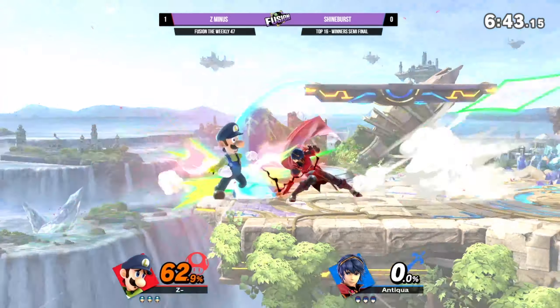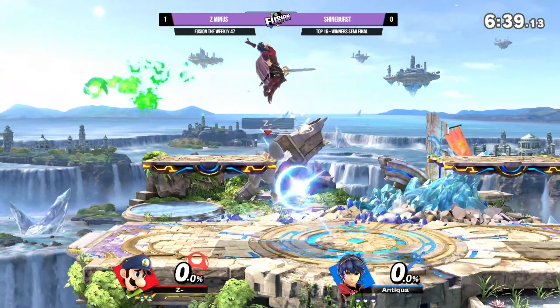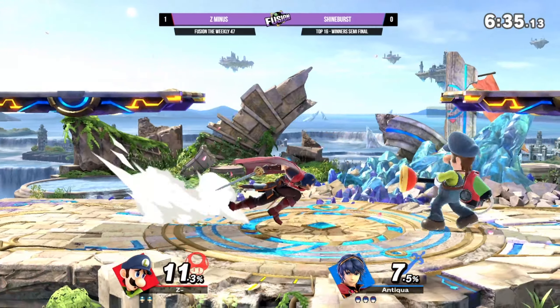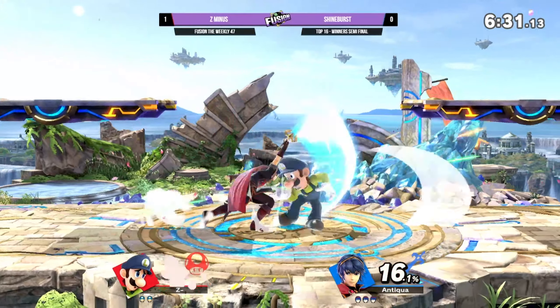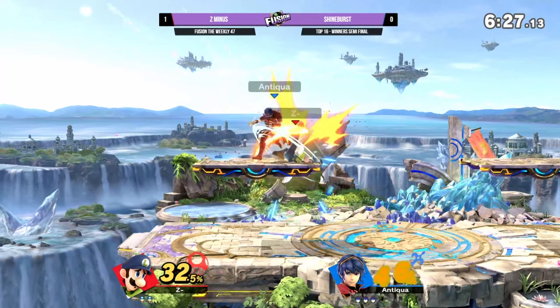He got the tipper F-smash! What I was trying to say about the platforms is that Luigi might come down with either cyclone or nair, and those platforms just allow you to react to whatever he does. And especially for Marth, it's up-tilt that makes that really effective.